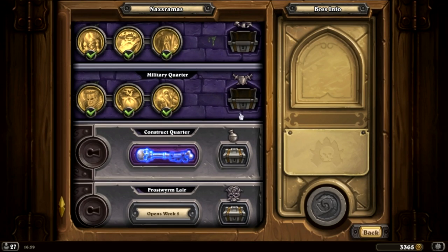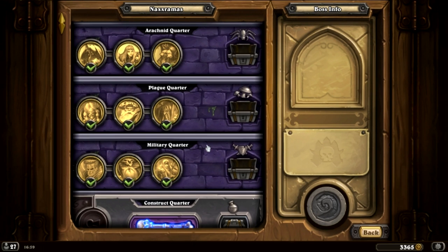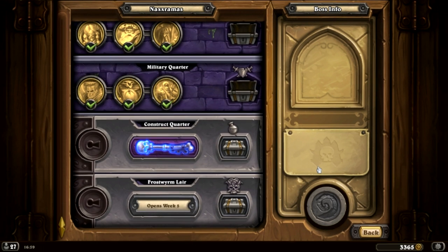It's the Construct Quarter. There are four bosses in this one. You'd think it's a rule of three — I for some reason thought it was as well, even though I know what bosses are in there. But so far all of the quarters we've gone through have actually just three bosses, whereas this one, the construct one, is the first one with four.